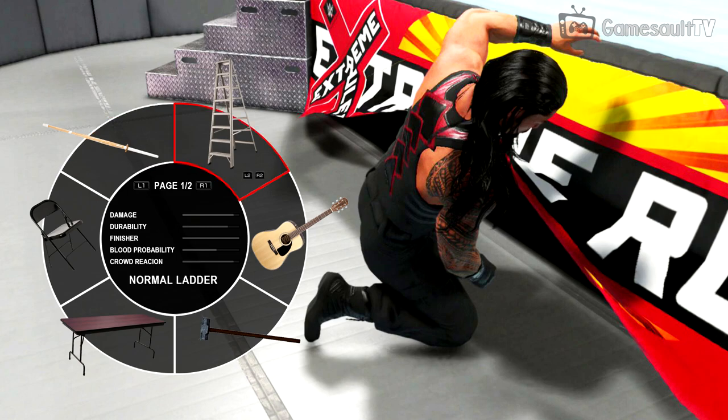Let's move on to the ladder. You can see there are two buttons, L2 and R2, which means you can switch between weapon variants. There is a normal ladder, and if we press L2 we see there is a small ladder as well. The small ladder has different stat points than the normal ladder, which would be a very cool feature. There's likely a large ladder too.